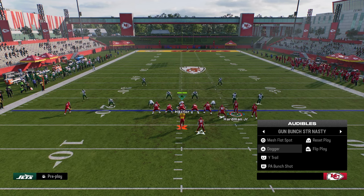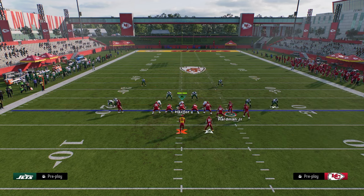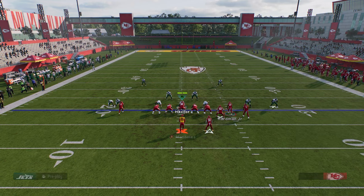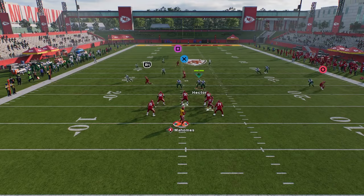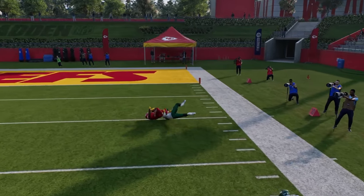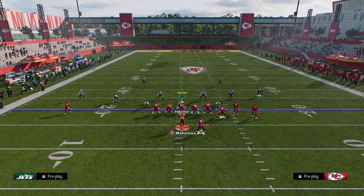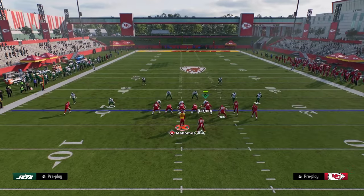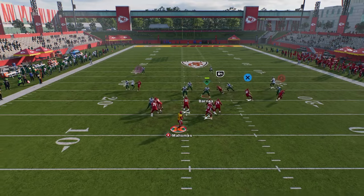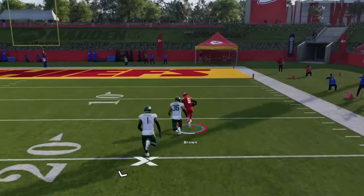I did want to go over a press cover four beater. This is out of the play Y-Trail. What's good about this is this post on the left side — I love this for beating man coverage. Because of this flat route, that quarter is just going to kind of stand still, and then you can actually throw this in a really tight window over the top against cover four for a big play. You can also do this against cover three — I have cover three here to the left side. I would typically suggest doing this against a press cover three, and then once he kind of crosses the safety's face, there's that little void. You can throw it against cover three as well.